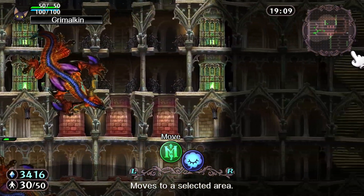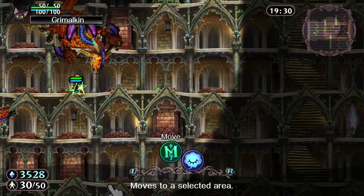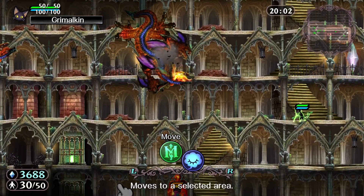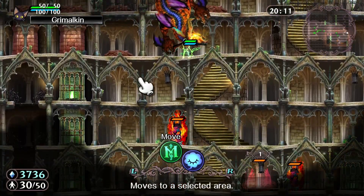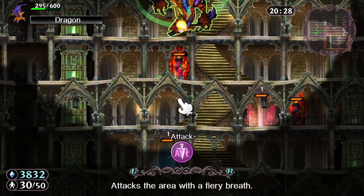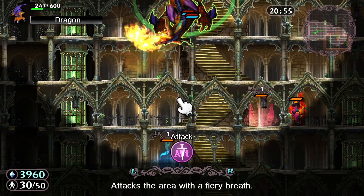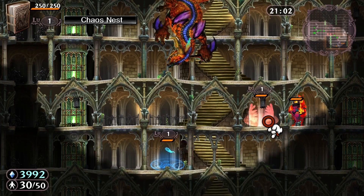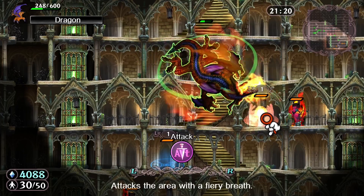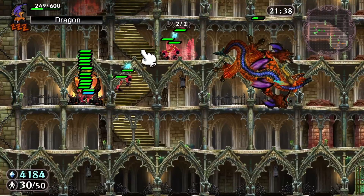Each type of base allows you to summon different creatures. You start off dealing mostly with cute little fairies, but before you know it, you're summoning ghosts, demons, and even dragons. All of the minions on both sides have different strengths and weaknesses with each other, which you must balance out to win. Some examples are astral or ghost type minions not taking damage from physical based minions, or electro type minions absolutely devastating flying types. There are also the standard gatherer minions that aren't used to attack or defend, but simply to gather resources.